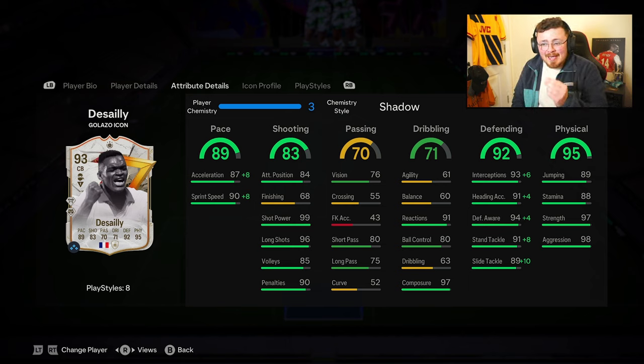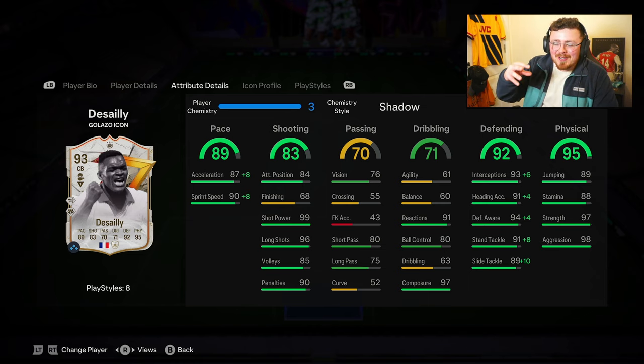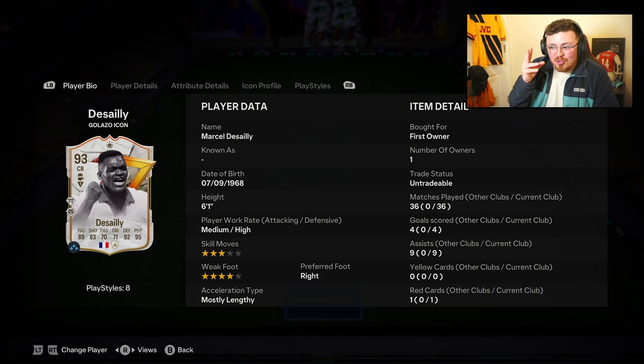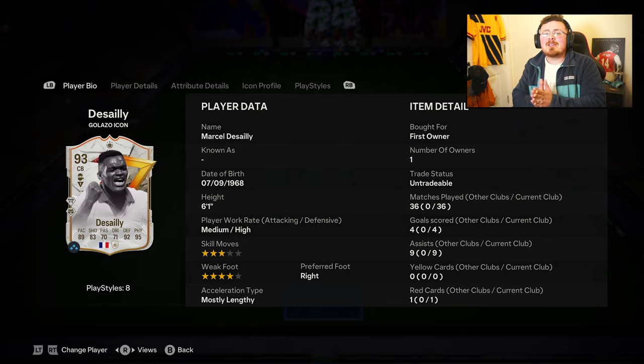If you've got Desai and Campbell and both are tradable, take this man for sure. I am doing the Campbell evo on my main account so I'll get around to the fully evolved version at some point. But this man's insane. Would I say go buy him? I feel like you're better off saving your coins — try to pack him instead. There are so many packs from SBCs and objectives, you stand a decent chance. Don't commit to the evo quite yet if you've got your eyes set on him — try your best to pack him because he is absolutely immense.